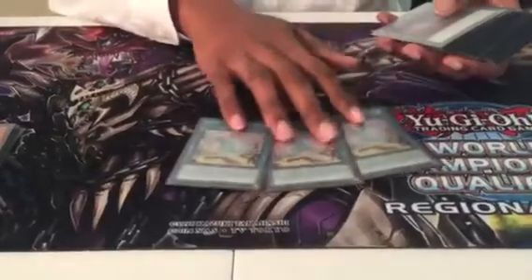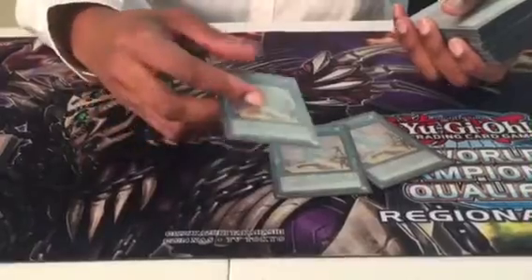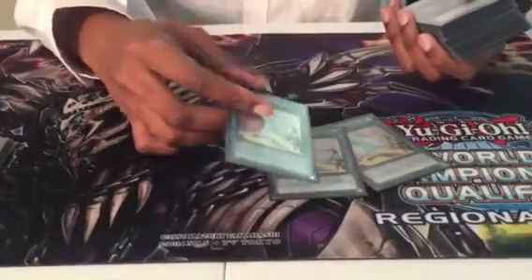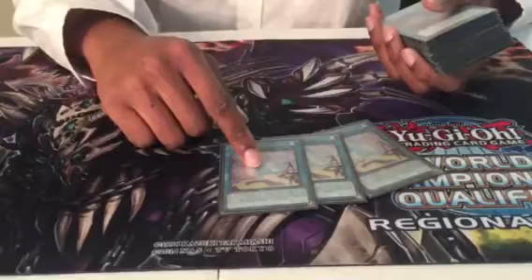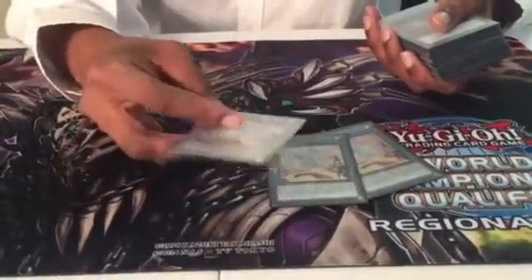For spells, we play three copies of Dragonic Diagram. This doesn't need explaining — this is maybe the best field spell in the game. I don't know if it's this or Cosmo Town or some of them, but this card literally unbricks all your hands. It gives your monsters a little extra push. And the 'can't be destroyed in battle' mode was really relevant because it made it so they had to out Diagram and then out your monster, including in the mirror.